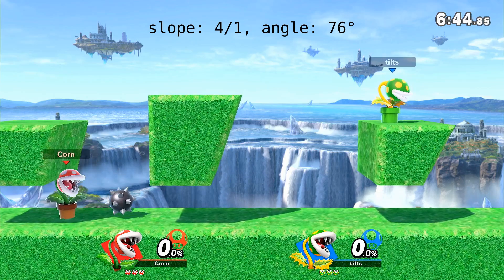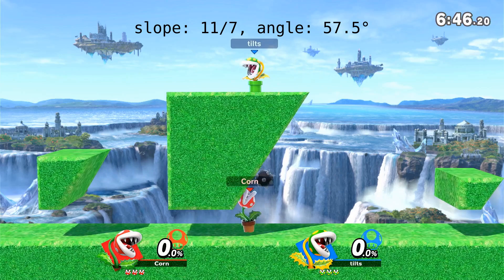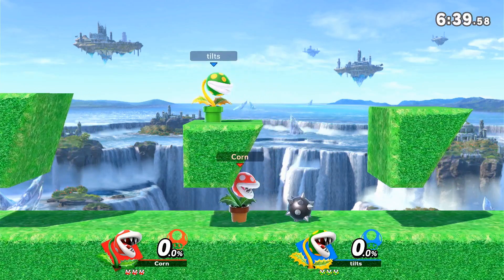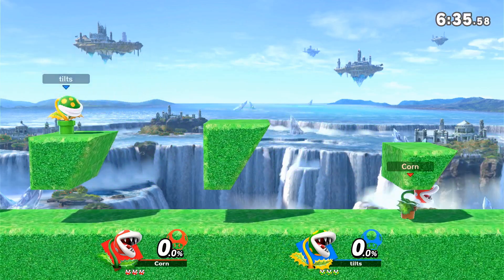So what is that magic slope where Patui's behavior changes? Well, after a bunch of testing, it looks to be around 1.52 or 56 degrees from horizontal. Slopes above 1.52 will keep Patui alive after the bounce, and slopes under that will kill Patui.